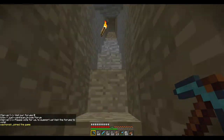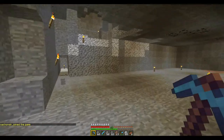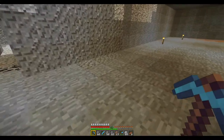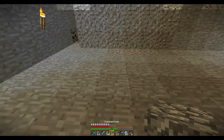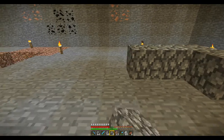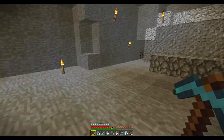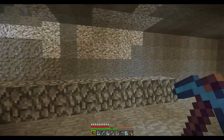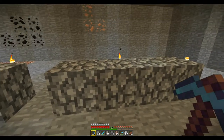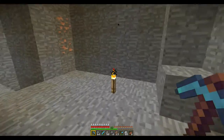So I'm building the villager trading hall up here, and I'm wishing I had a beacon because there's a lot of digging. The villagers are basically going to go in lines down here. I'll be able to walk down the middle of them and peruse the guys, and the ones I don't like — press a button — bump, they go through the floor. That's the last you'll see of them.